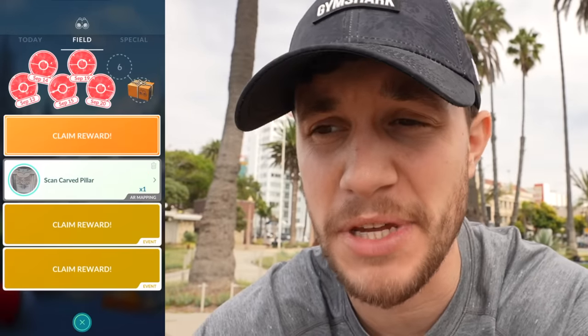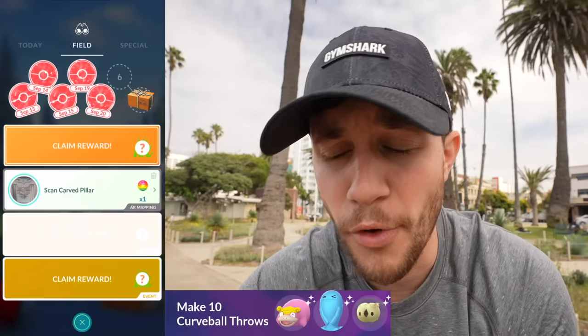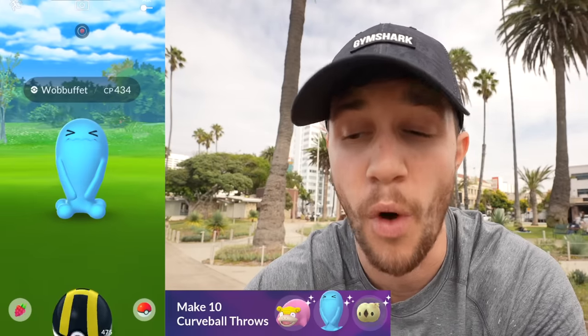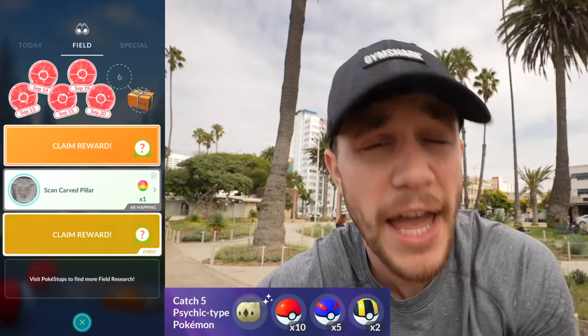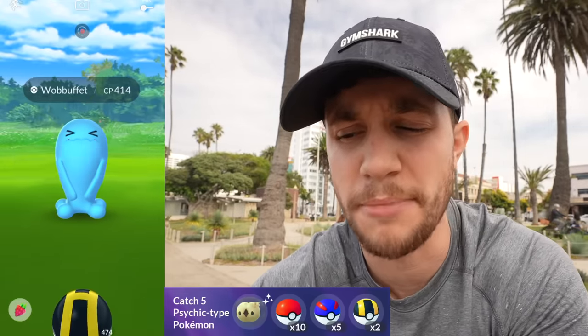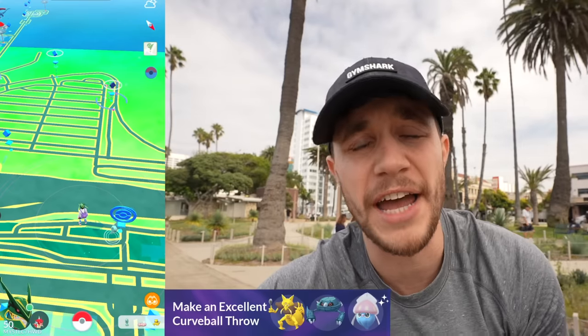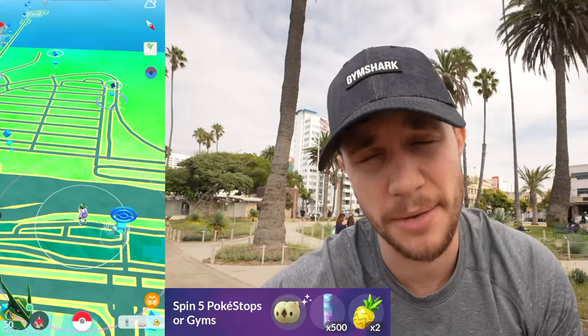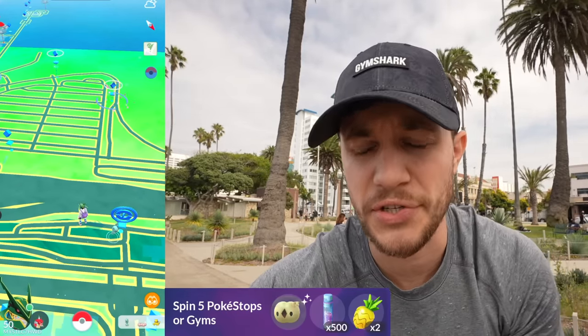It wasn't all tragedy, because I was able to complete a ton of field research that required curveballs. The reason you want to hit these is because inside it could be the brand new Solosis, and potentially Shiny Solosis. Make 10 curveball throws — can give Solosis, Slowpoke, or Wobbuffet. Catch 5 Psychic Pokemon gives either Solosis (which could be shiny) or Pokeballs, Great Balls, or Ultra Balls. Make an excellent curveball throw gives either Inkay, Kadabra, or Metagross. Spin 5 Pokestops or Gyms gives Solosis, Stardust, or Pinap Berries.